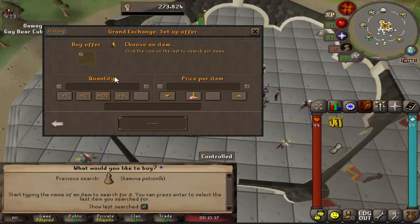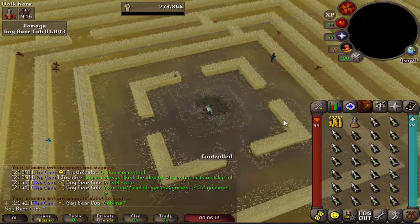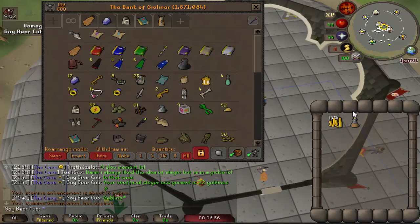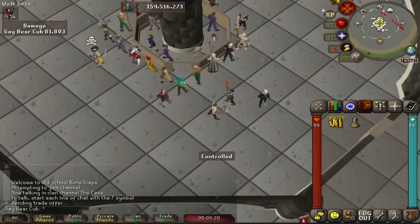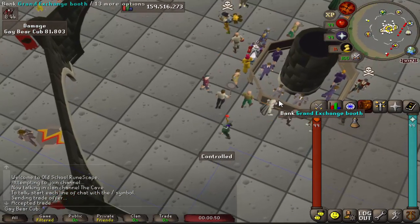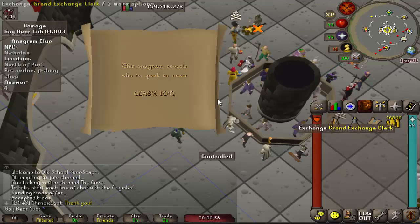I'm going to buy a stamina potion, four dose, and buy some impling jars. Inventory number two and back through the crop circle to get to the Grand Exchange. 135,000 coins. I can hop in the bank, deposit the cash stack, and we want the Construction Cape - so we take out 99k and find some random person to trade with.